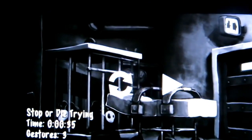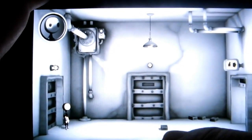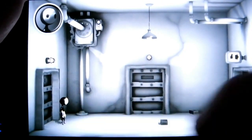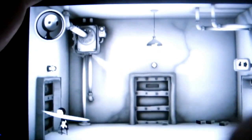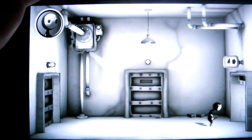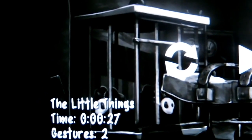OK so Little Things — very simple this level. There's a box standing in your way down here. All we need to do is tap that and slide it to the back, then swipe across Lil to the exit. Tap, swipe — that is it, very very simple. As long as you do it quick enough. 27 seconds, 2 gestures — that's a 3-star rating.